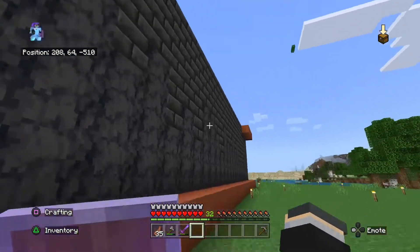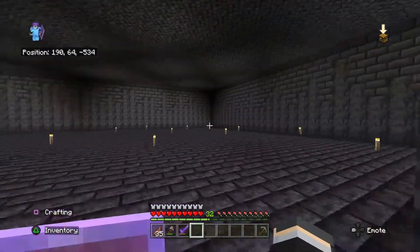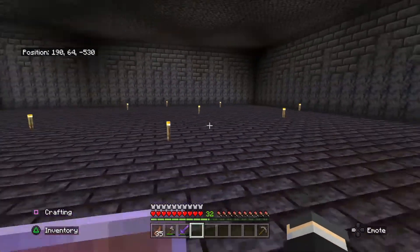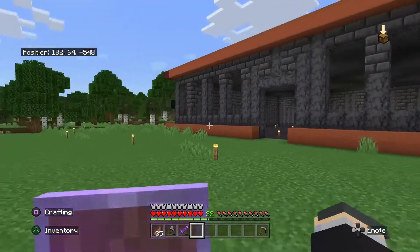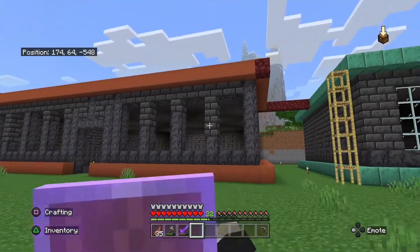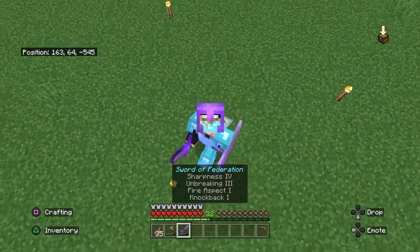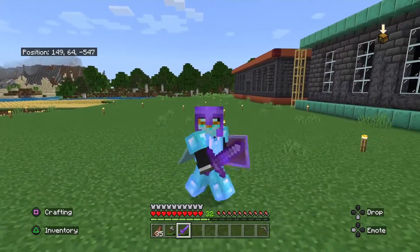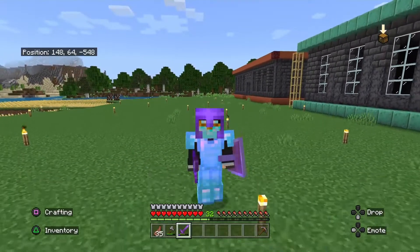The roof is done and the main sides are done, but I still need to put the acacia wood framing on top. The windows and the interior - the conveyor belt and all that - is going to be in the next episode. But for right now the building is done and ready to put stuff in it next episode. I'm also planning to make a creeper farm, hopefully without spawning zombies or spiders.